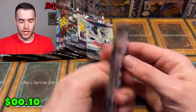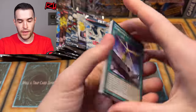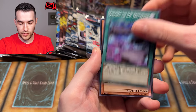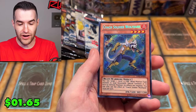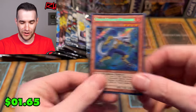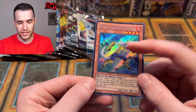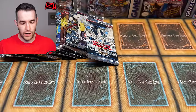Back to Judgment of the Light — what can we pull? Sonic Boom, Fishborg, Bouging Wolf. We have Reverse Glasses, Number 104, and a secret rare — Coach Soldier Wolf Bark! I've pulled this a couple of times; this is actually a good card out of the set. He's very skinny — I feel like he's going to huff and puff and blow your house down.